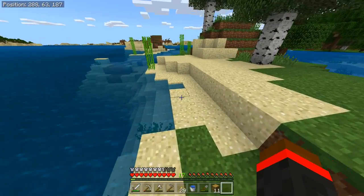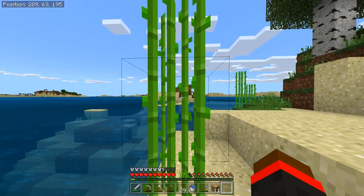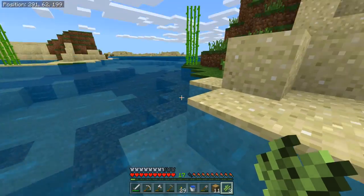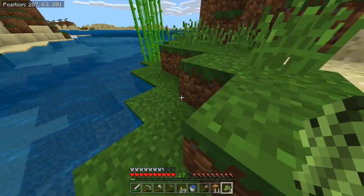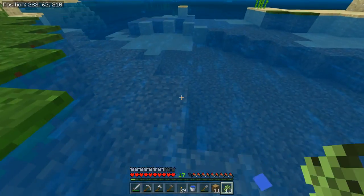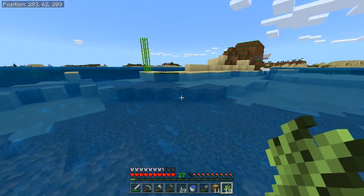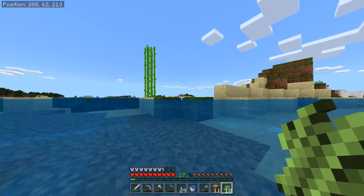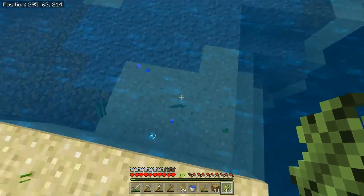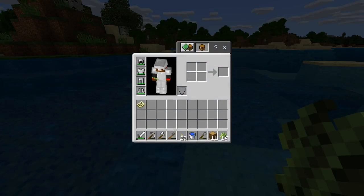I'll grab all of this that I see right around here. We got one, two, three — I'll just break that. That's what it looks like in your inventory. If you got that, then you're good. We'll grab all of this here and we should be all set. We can go ahead and plant it back at our base — I'll show you guys how you can grow this stuff as well. You want to have a pretty large quantity of it.